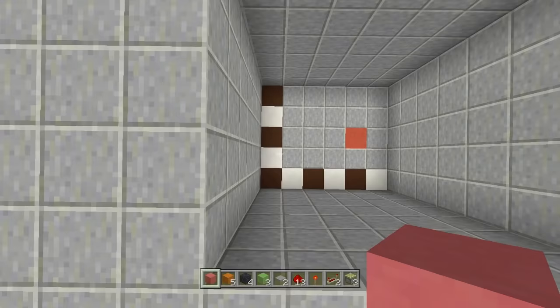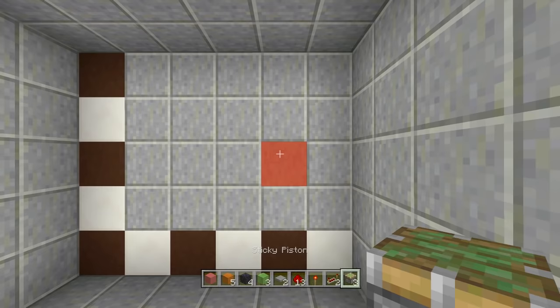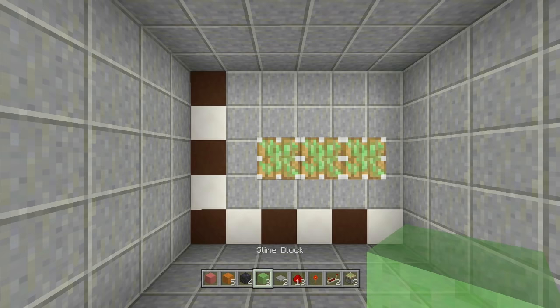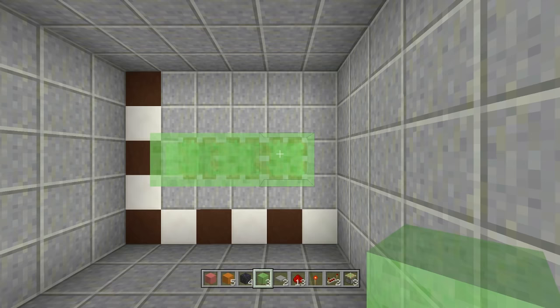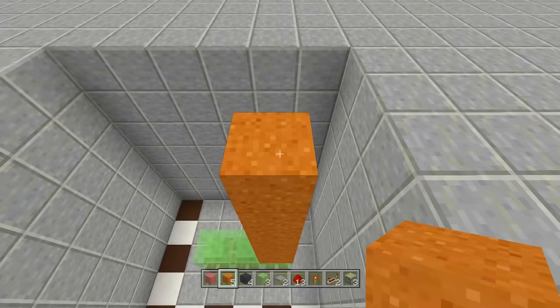Once you have your six by five spacing dug down seven, come to the bottom left-hand corner and count over five blocks and up three. Right here is where our door is going to be going up and down. Place three sticky pistons facing left, then place all three slime blocks across the top of your sticky pistons. Right above the slime block where your door will go, place all five of your sand blocks in a row, flush to your floor.